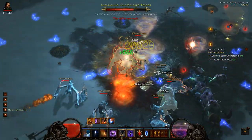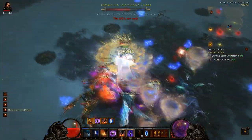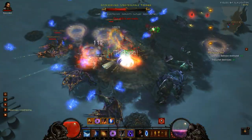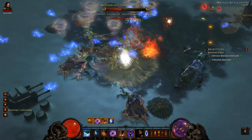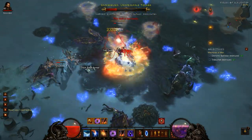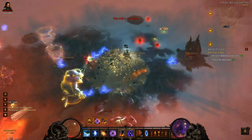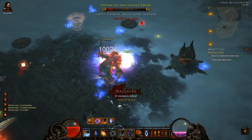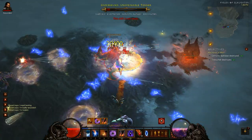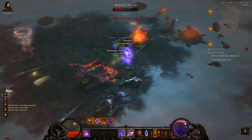If you had more DPS this guy would be gone already. Keep moving — I was standing in some desecration. Keep this going, grab a health globe. I really need more life on hit. Build it back up, pop Archon, and he's done for. He dropped a Hellion Crossbow right there.